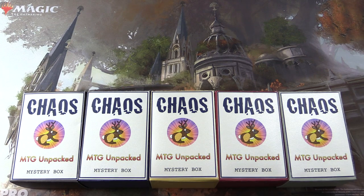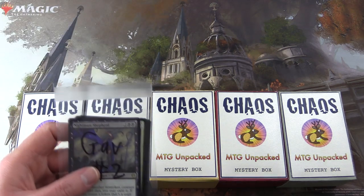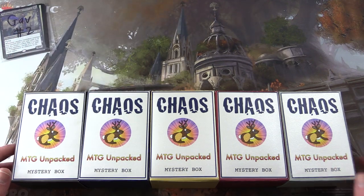Today on MTG Unpacked, it's time for a double dose of chaos. That's right, we're cracking open two chaos mystery boxes here. These are my vision for how a chaos mystery box should be. So let's introduce the patron today — it is Gav. Gav is getting two of these.